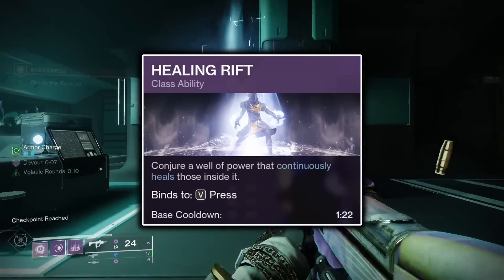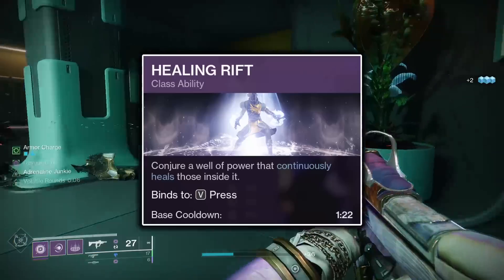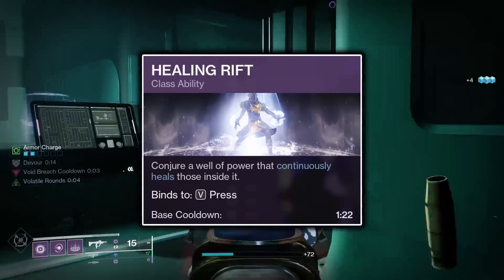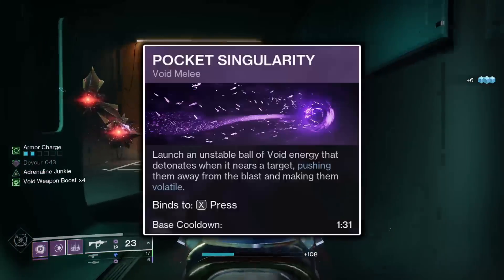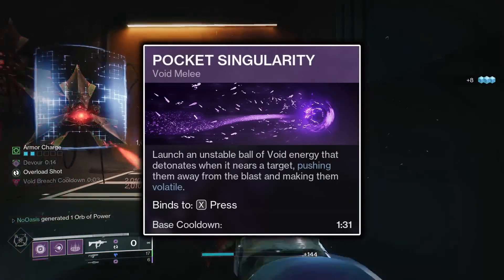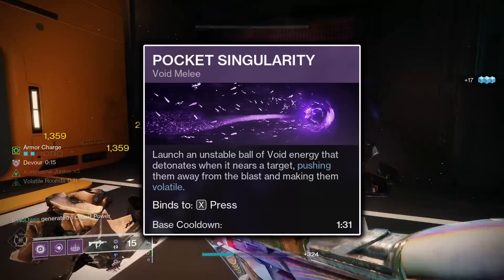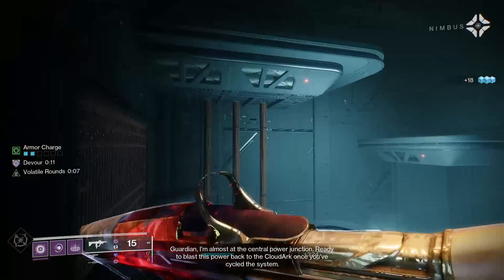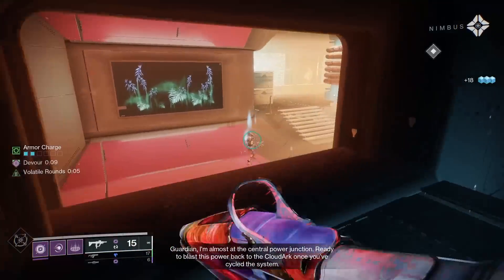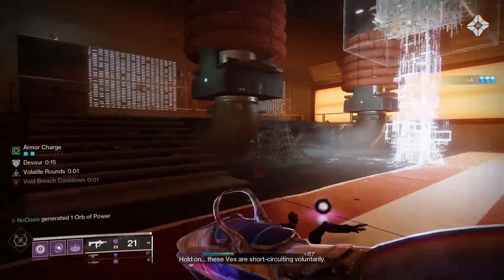The Healing Rift will be best for this build, as it will pair with the Child of the Old Gods Aspect to grant you additional grenade and melee energy, which will increase the uptime of your grenades. The Pocket Singularity Melee is the only melee ability, but it isn't a bad one. Upon damaging an enemy, it will make them volatile, which will cause them to take additional explosion damage. The Pocket Singularity also pushes enemies back when hit by it, making it helpful for either retreating from enemies or giving you more space in close proximity to multiple enemies.